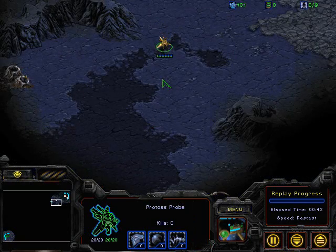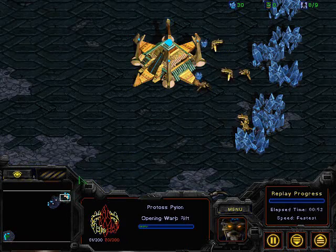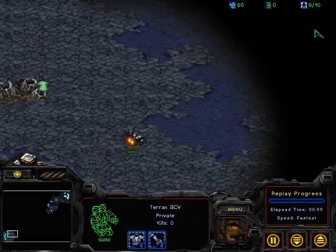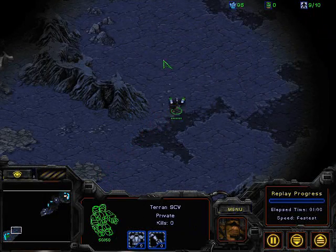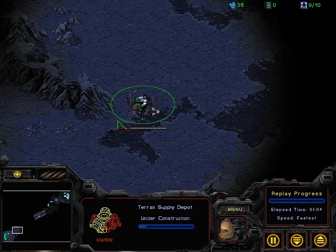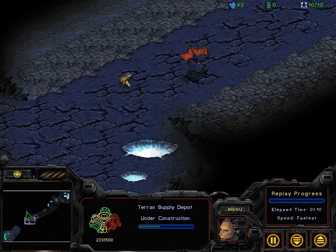This game is Protoss vs. Terran on Bluestorm. There's a Protoss probe putting down a pylon in the middle of his choke. The Protoss player is Ares Master, and the Terran player is Yun F.O.U. — F.O.U. being his clan, and Master being from the infamous Ares clan, where possibly one of my favorite StarCraft players, Ares Sephiroth, comes from as well.